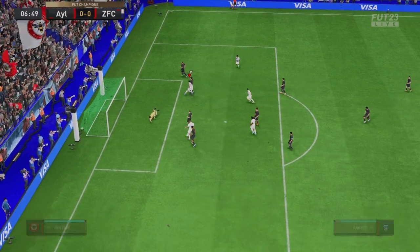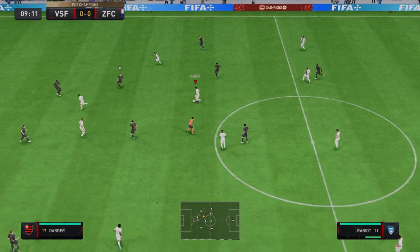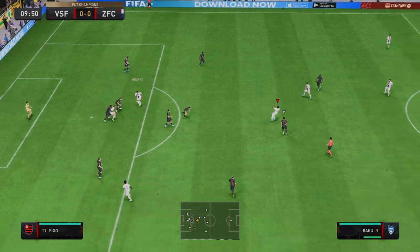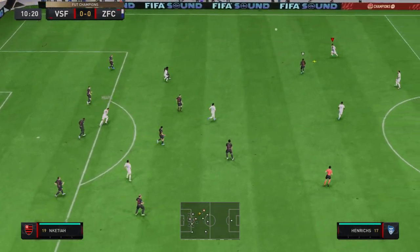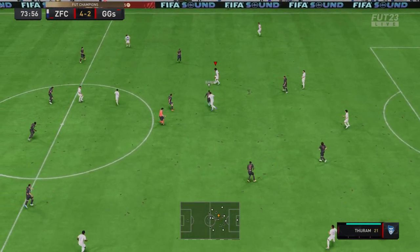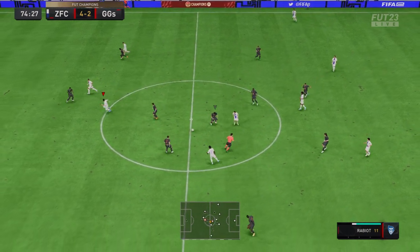Compared to Thuram, he does a lot less defensively. Thuram was probably five yards behind him more often than not — I think it's because of the work rates. Thuram was just a lot more defensive, and that made a difference in terms of defensive positioning. He didn't have that urge to get back and play defense as much as Thuram does when AI-controlled, which is important for your CDMs.